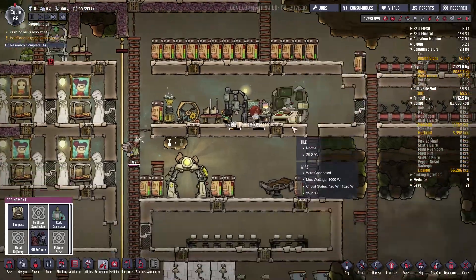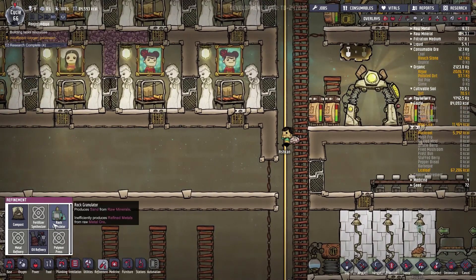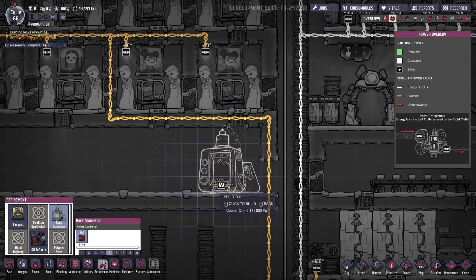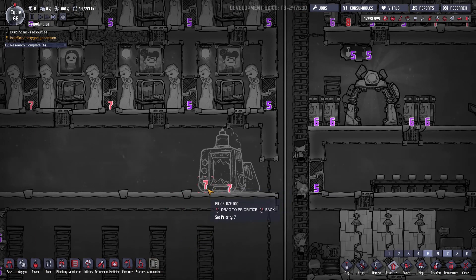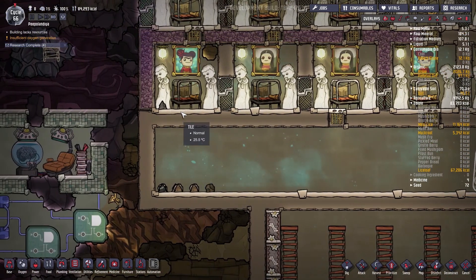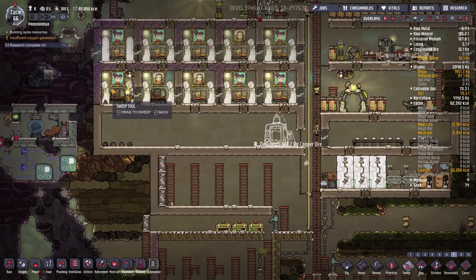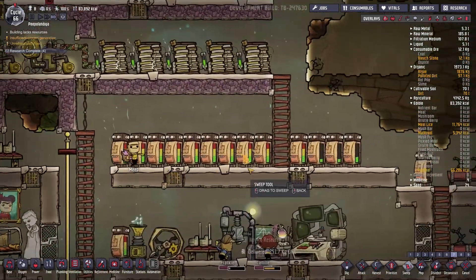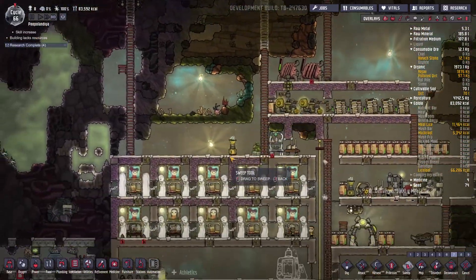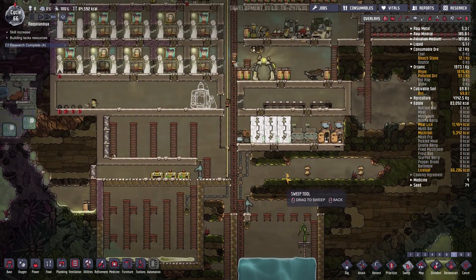We have the raw granulator — I can stick it up here for now because I'll probably need it. Let's put it on priority seven. This is done — beautiful! I can dig this up and sweep everything on priority seven. We're getting some energy — beautiful! No other outstanding tasks, so that's good.